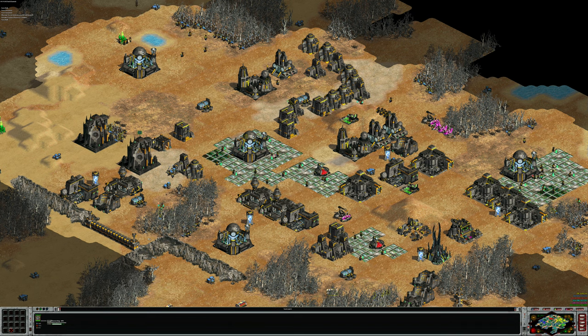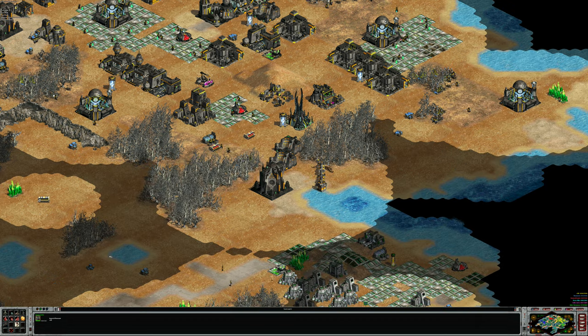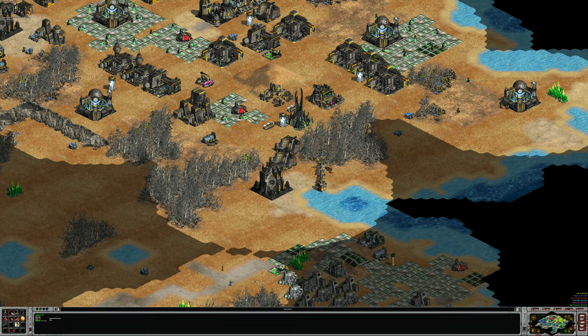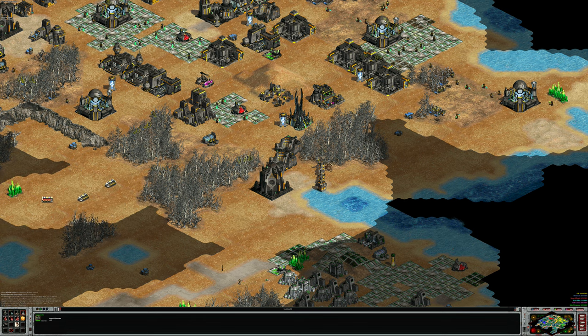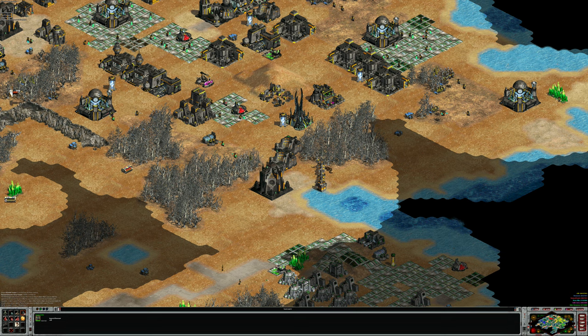There's one exception to the matrix mapping rule. If you go to the troop center, when a building only produces one line of units — all the units are on the top line only — you don't use Q, W, E, R. Instead you use the middle row of keys: A, S, D, F.